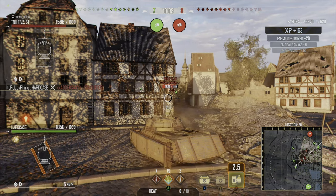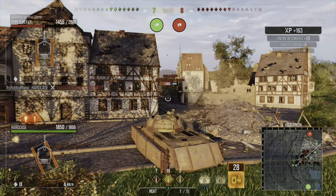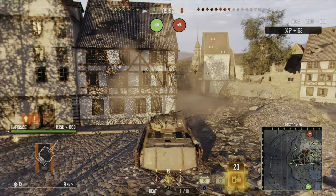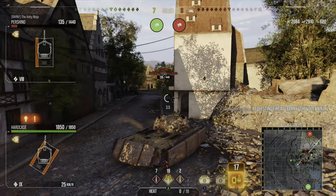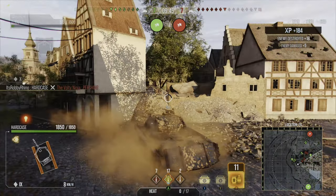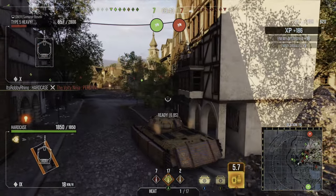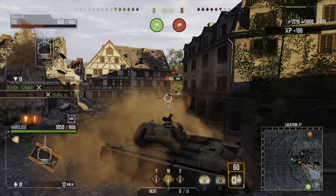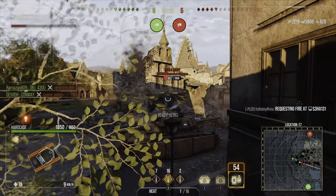So how much penetration do you need to get through all of these plates of armor? To get through the lower plate you're going to need 180 millimeters of penetration if it's not angled, and about 230 millimeters of effective penetration if it's angling at a 40 to 45 degree angle. If you're trying to go through the upper hull or the pike nose, it's 180 millimeters of effective penetration if angled at about 40 degrees and closest to you, but if you're looking at it dead on you're going to need about 240 millimeters to go through the frontal hull armor reliably.